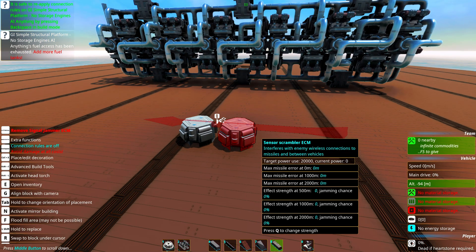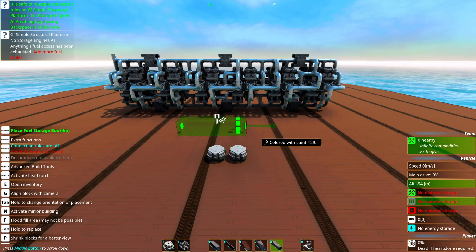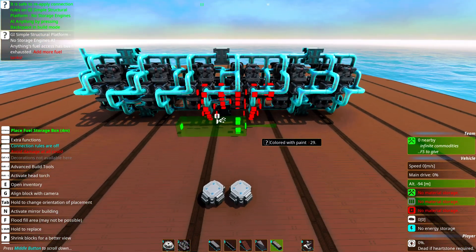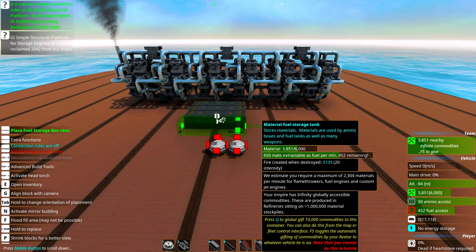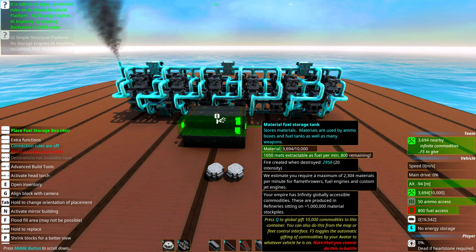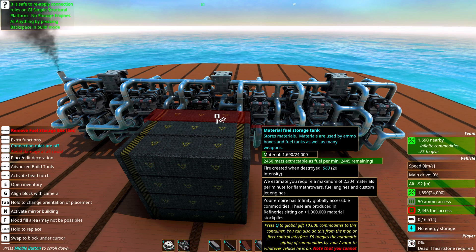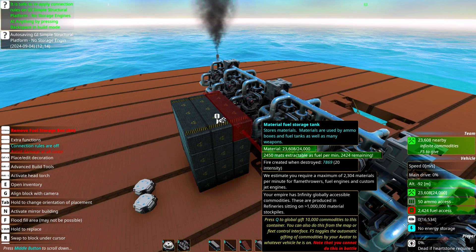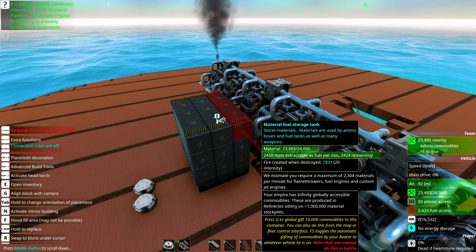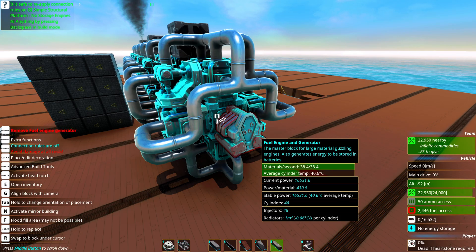Add another one so we're sure we're using more power than we can produce. The next step is to go to resources and to fuel boxes. Here we can see how many fuel boxes we'll need to add. If you add one we can see it goes down — we'll need to add more. We are estimated to require about 2000. You'll just add or remove fuel boxes until your materials extractable per minute as fuel is higher than the estimated requirement. In the lower right corner you can see we're using all the engine power we produce, which is the goal for this test.